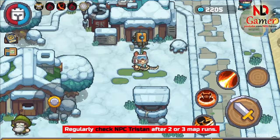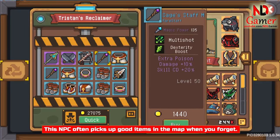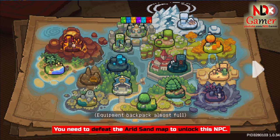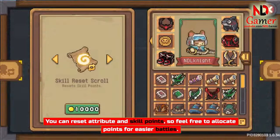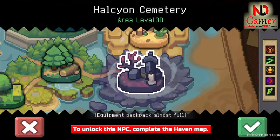Regularly check NPC Tristan after 2 or 3 map runs. This NPC often picks up good items in the map when you forget. You need to defeat the Arid Sand map to unlock this NPC. You can reset attribute and skill points, so feel free to allocate points for easier battles. To unlock this NPC, complete the Haven map.